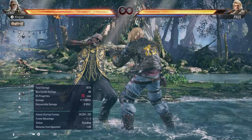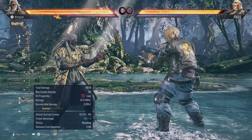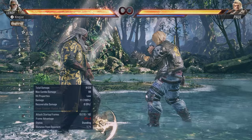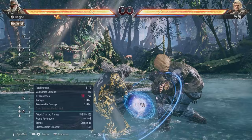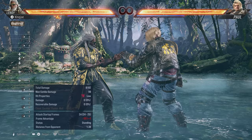Down 2-4 doesn't have hit deferral anymore, so on counter hit it's a combo but it's a big guess. You used to be able to delay it but not anymore — you just have to go for it. The second hit is not guaranteed even on hit, so people can block it. This limits how freely you can throw it out.